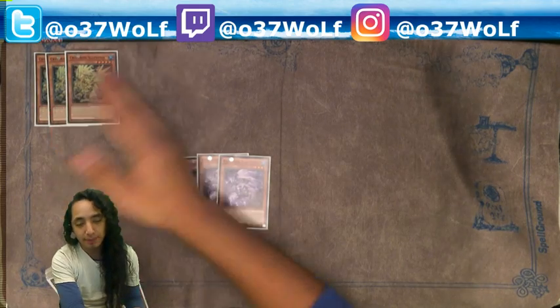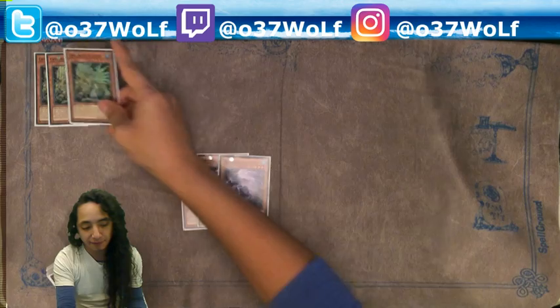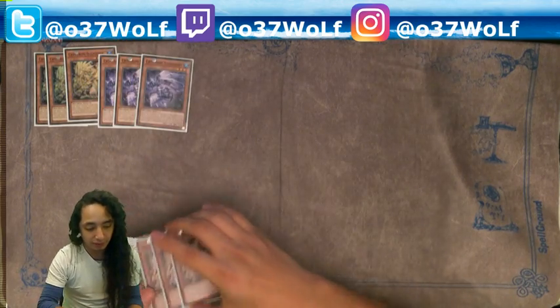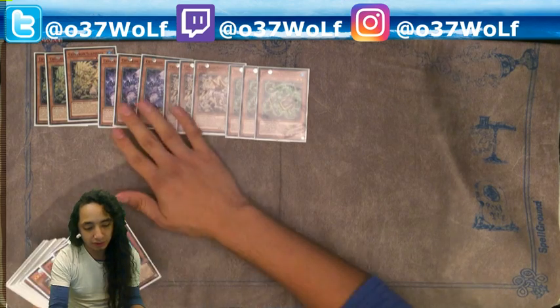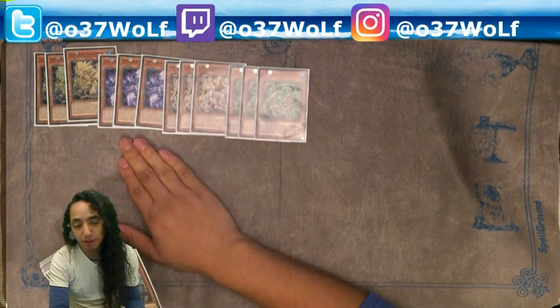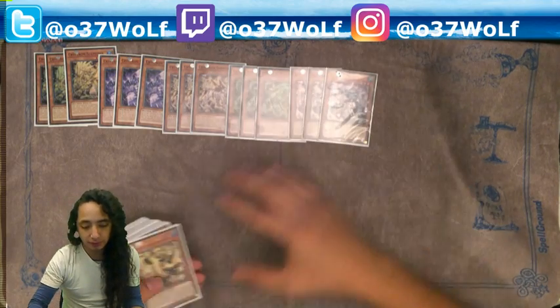You can discard a Crystron card, especially from Hannah's Grave, and then pop a card you control. Normally you just pop it and then float into the little Crystron monsters — these are your non-tuners. They all pop a face-up card, and there's also a special Crystron tuner.